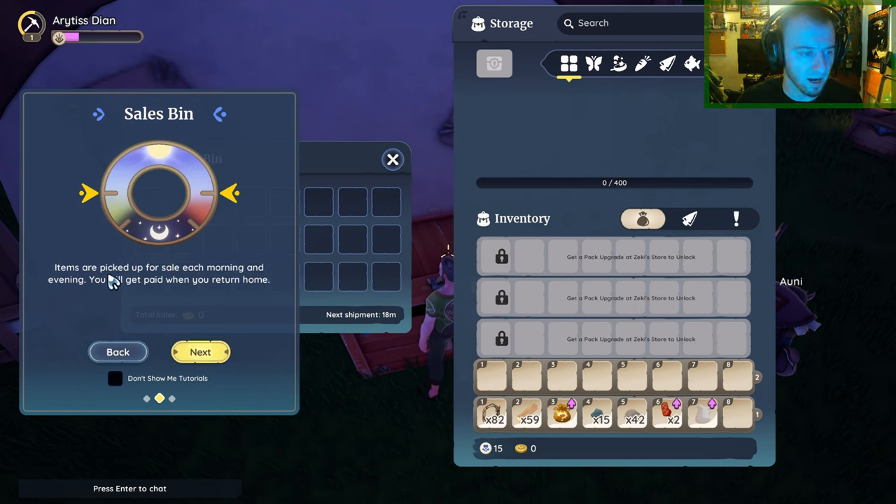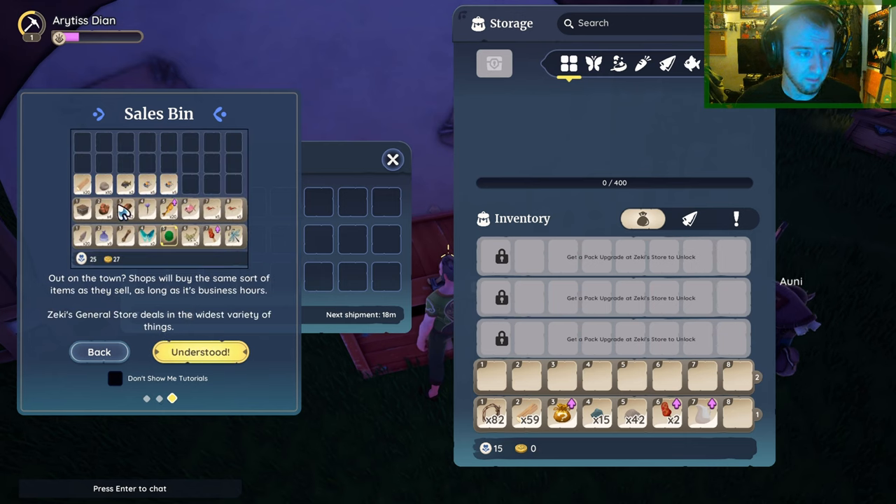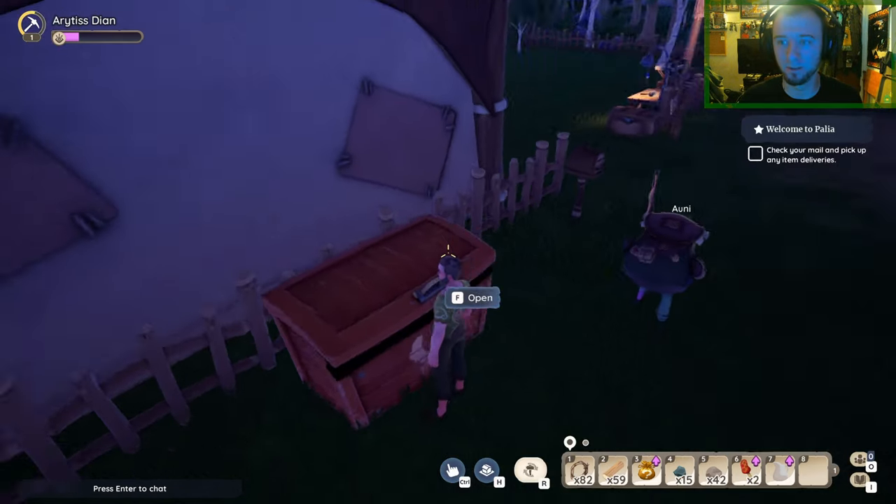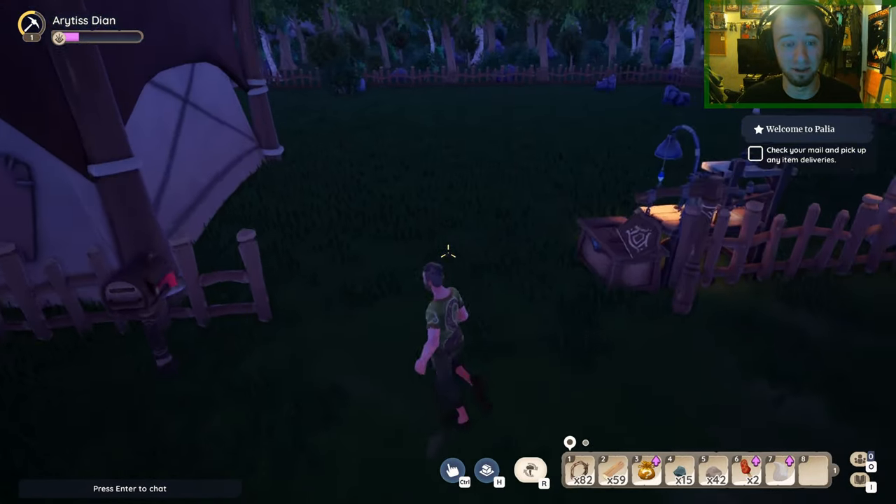Shops will buy the same sort of items as they sell, as long as it's business hours. Zeki's General Store deals in the widest variety of things. I don't really have anything to sell right now. Games like this have heavy crafting built into them — I'm always one of those crafters who does not like getting rid of anything, because you never know when you're going to need it. Since I'm new to this game I really don't know what I'm going to need.